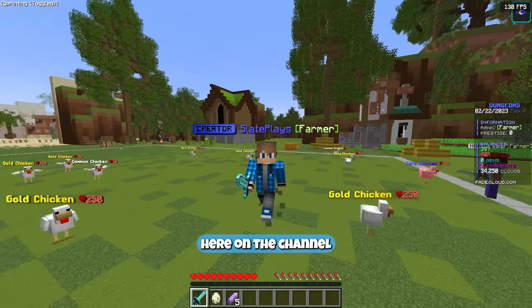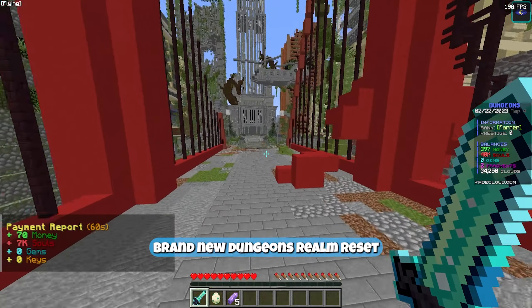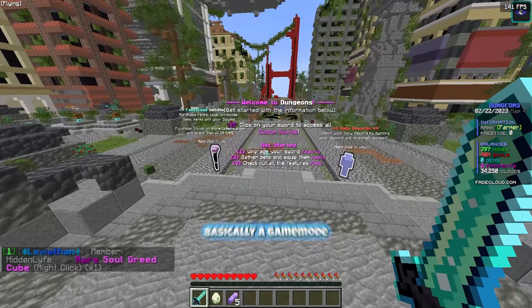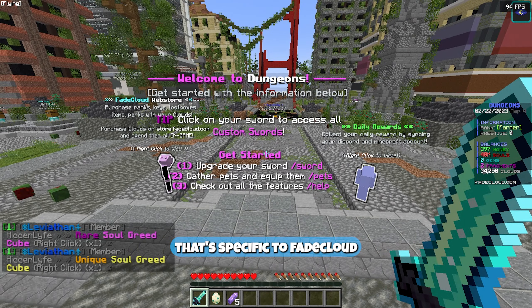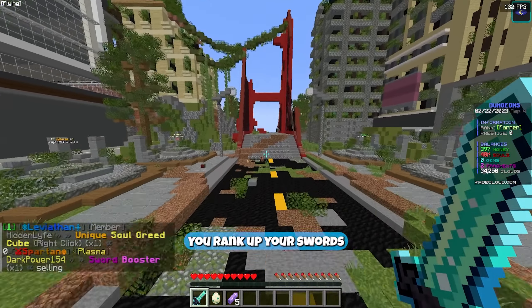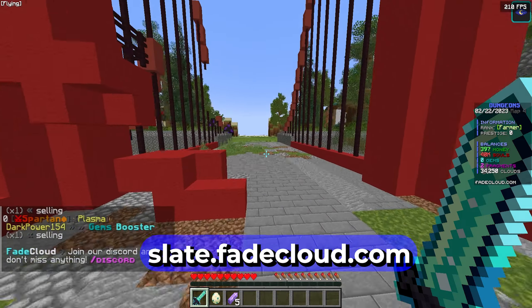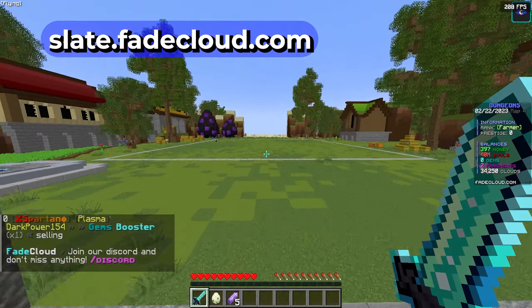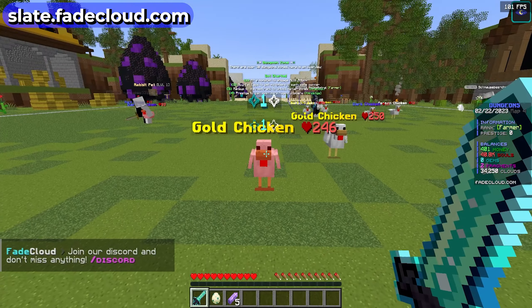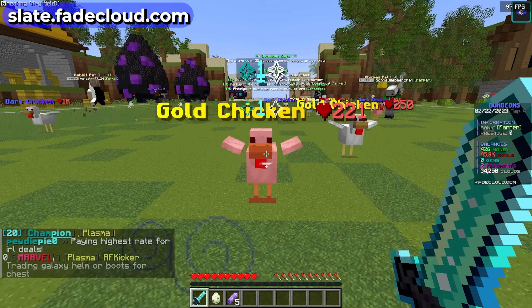Welcome back to a brand new video on the channel. Today we're on Fade Cloud's brand new dungeons realm reset. Dungeons is a game mode specific to Fade Cloud — a simulator game mode where you rank up your swords, enchant them, go through different zones killing different mobs. It has auto hit, meaning if I start killing a mob I'm not clicking my mouse — it's basically auto hitting.